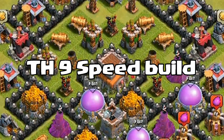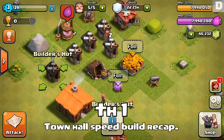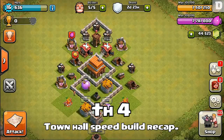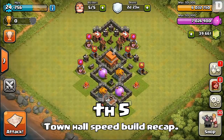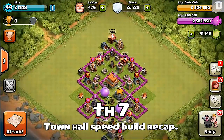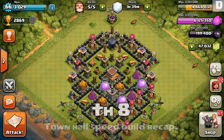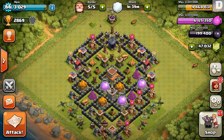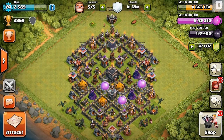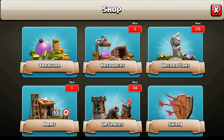Welcome back — we're doing another Town Hall speed build. If you remember our other bases, we did one through eight, and now we're back at eight and it's time to upgrade them all to the next level. We even do the walls, and we're maxed right now as you can see at Town Hall nine.